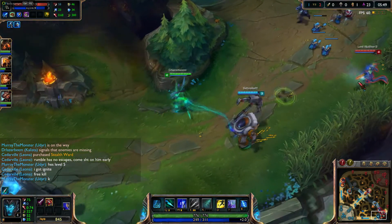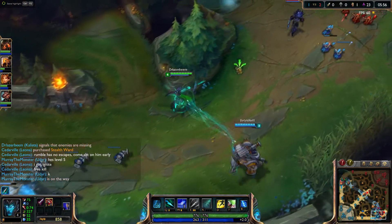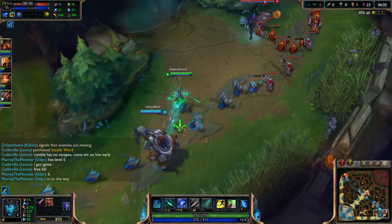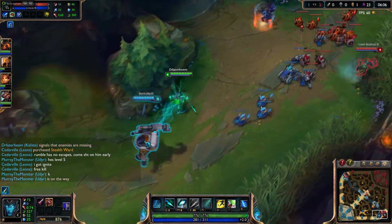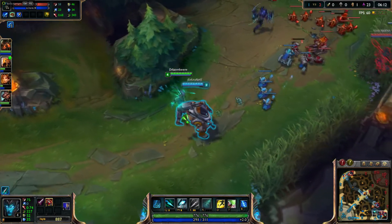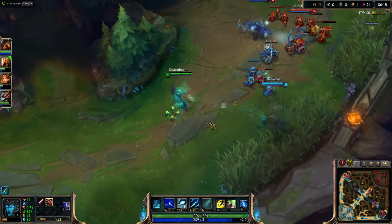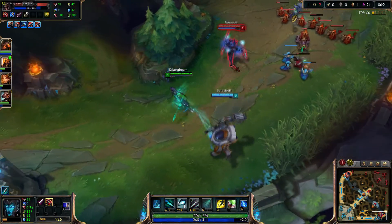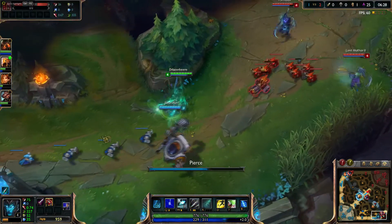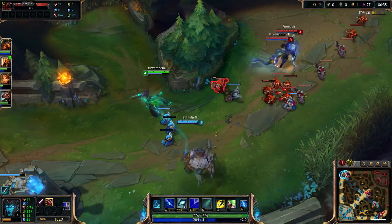Another thing to talk about is ward safety. When you're going to ward deep into the enemy jungle, make sure you bring a friend to help you ward, or at least have somebody nearby, so if you get jumped by the enemy team, they can help you escape safely. The last thing you need is to die just because you wanted to place a ward that could prevent you from dying in the first place. Also, do not face-check bushes. Almost every champion has a safe way to use an ability to check a bush without being caught out so easily. This is especially helpful when the laning phase has ended and you're traveling between lanes or objectives. Some supports with Spell Thief's Edge can use their abilities on a bush from a safe distance to see if somebody's hiding there, waiting to gank or catch them out.